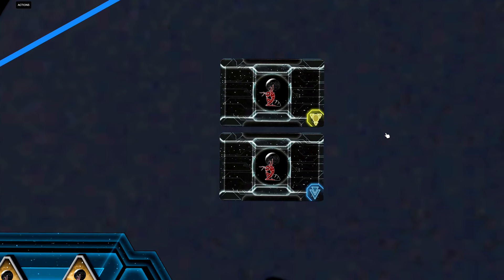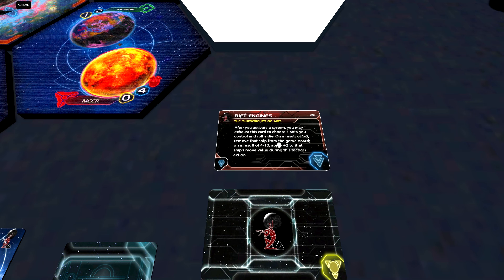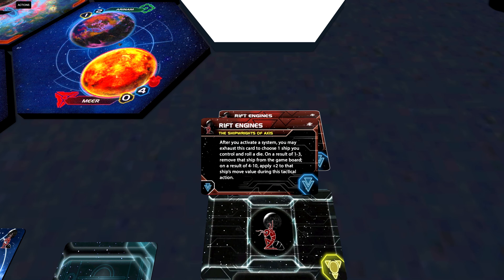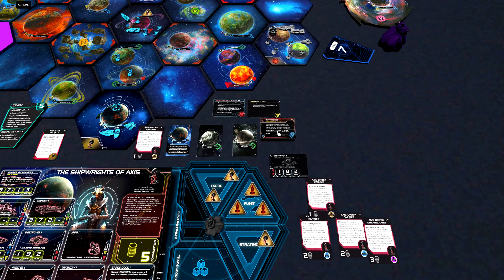First let's talk about this faction's weaknesses, which are in my opinion their faction technologies — they are terrible. The first one is called Rift Engines and it requires one blue technology to research. After you activate a system, you may exhaust this card to choose one ship you control and roll a die. On a result of one to three, remove that ship from the game board. On a result of four to ten, apply plus two to that ship's move value during this tactical action. Why would you spend four resources and a command token researching basically a gravity rift? You risk losing that ship on a one-to-three roll, so you cannot rely on that extra movement. In my opinion, this technology is a complete waste of resources.